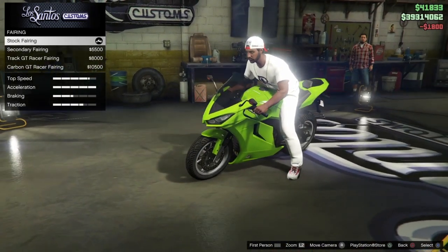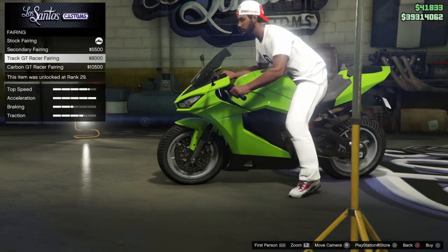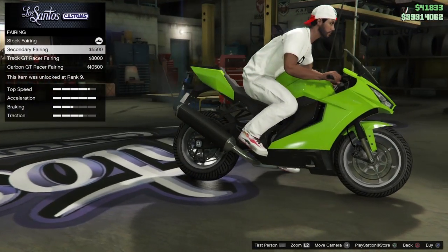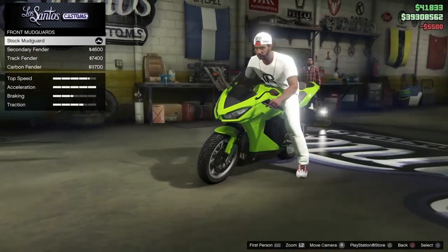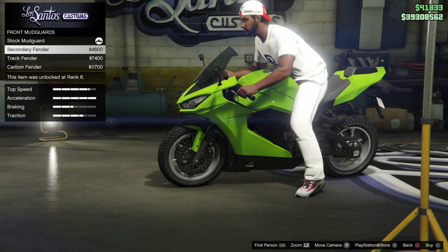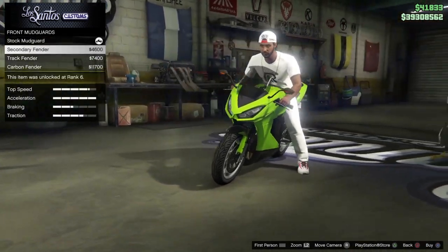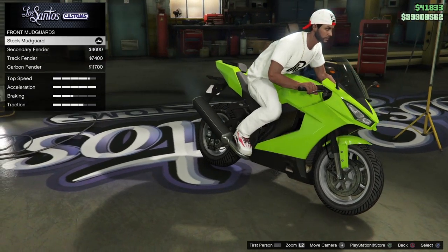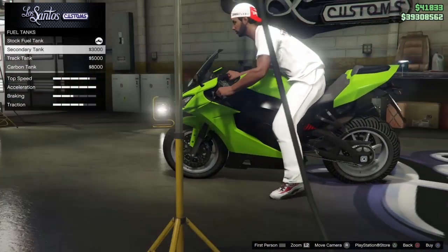For the front fairing we've got the secondary, the track, GT racing, and the all carbon. I reckon I'm going to go with the secondary design. Front mudguard: we've got the stock version, secondary, the track, and the carbon. This seems to be a recurring theme — most parts on the vehicle are going to be stock, secondary, track, and the carbon version. So that's pretty much what we're working with.